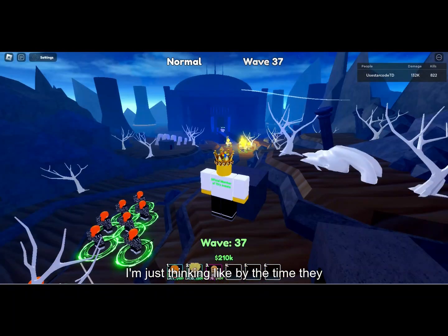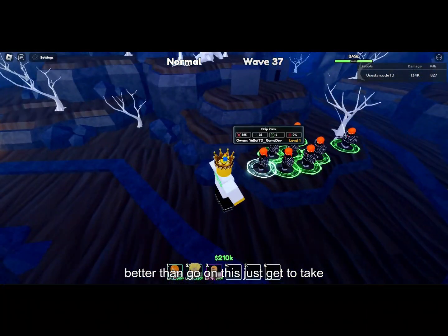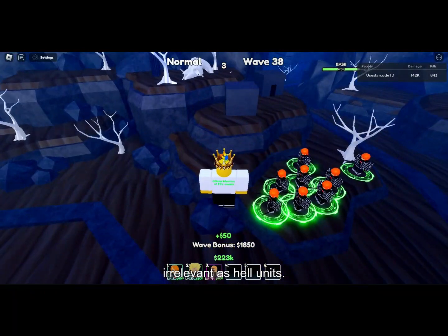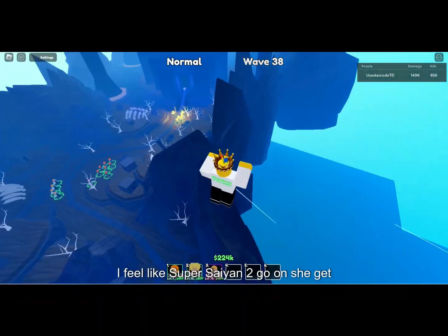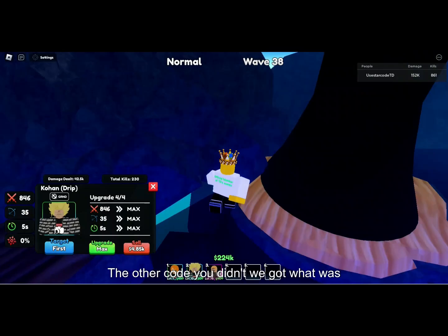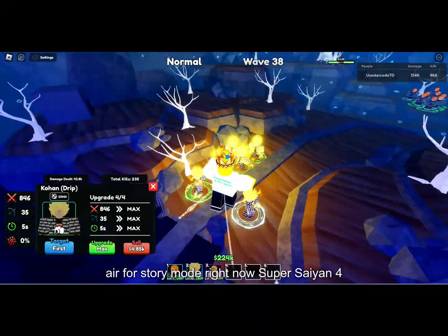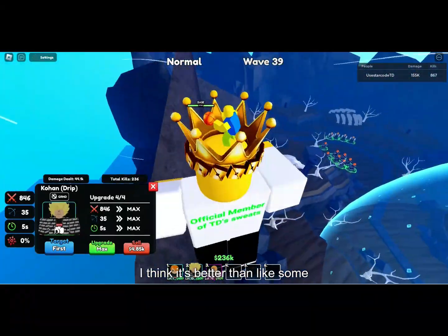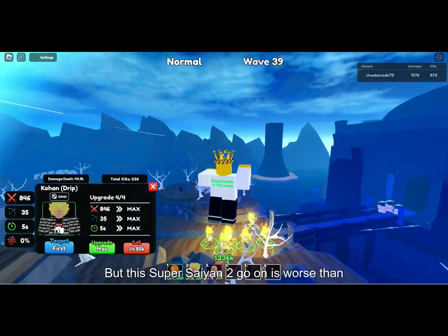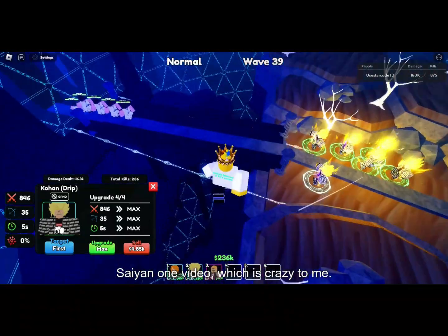By the time they actually get past Gohan they'll have to deal with Nami who's like two times better than Gohan. These are like two irrelevant units nobody is gonna use. I feel like Super Saiyan 2 Gohan should get buffed — the other code unit we got, Super Saiyan 4 Gogeta, is literally meta for story mode right now and absurdly good. But this Super Saiyan 2 Gohan is worse than Super Saiyan 1 Goku and Super Saiyan 1 Gogeta, which is crazy.